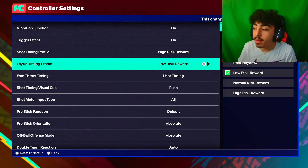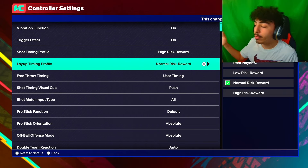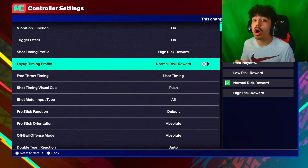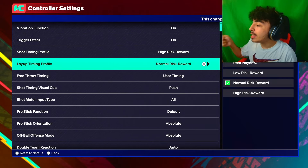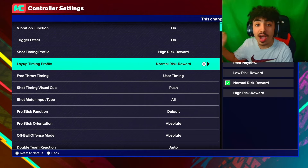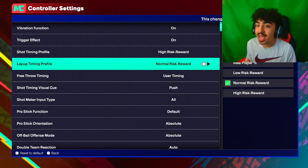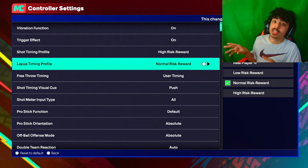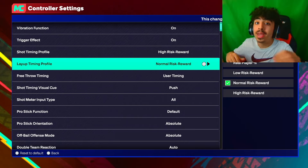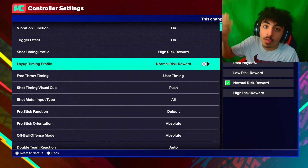For layup timing profile, same concept applies, but I have it on normal risk reward. The reason I don't have high risk reward is because you can miss open layups this year — full-on open, no one near you, and you can still miss. That's why I don't have high risk reward on for layups. I also don't use low risk reward because I do want to green some layups when someone's in the paint. So I met in the middle with normal risk reward. This is a preference: if you want to time every layup go high risk, if you want to make every easy one go low risk, or go normal like me.